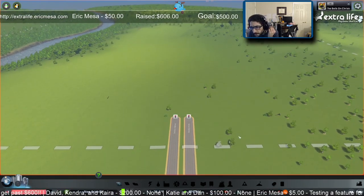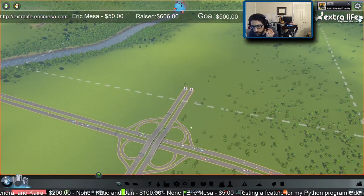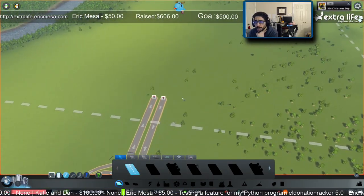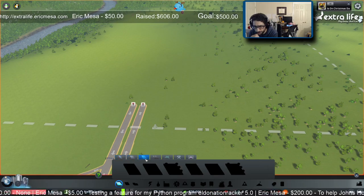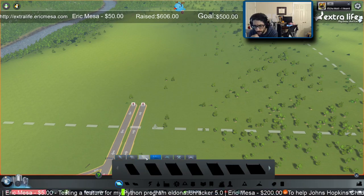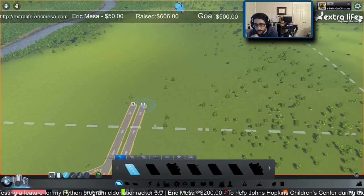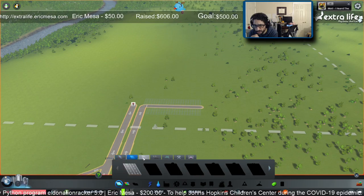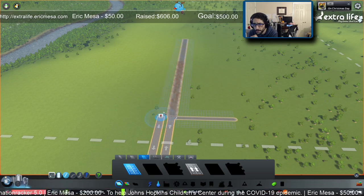We've got Barlow Highway and Smithson Highway. We're paused right now; go ahead and build a road. I want to try and be mindful of noise levels later. It's only letting me build a regular road at the moment. We'll come off of here, go this way. I think I just gained access to more types of roads - there we go.